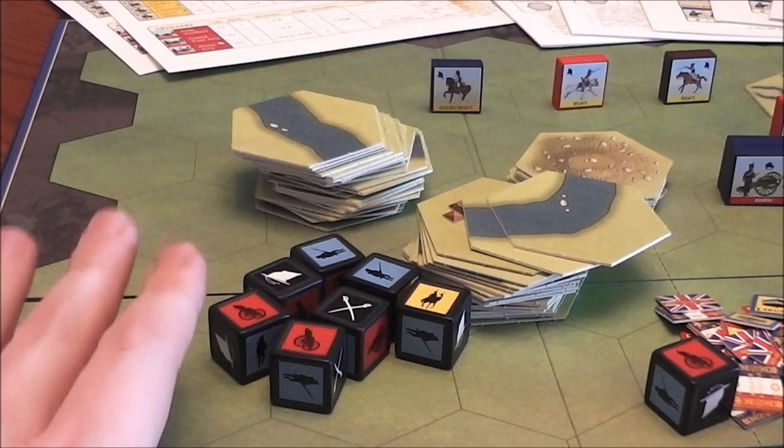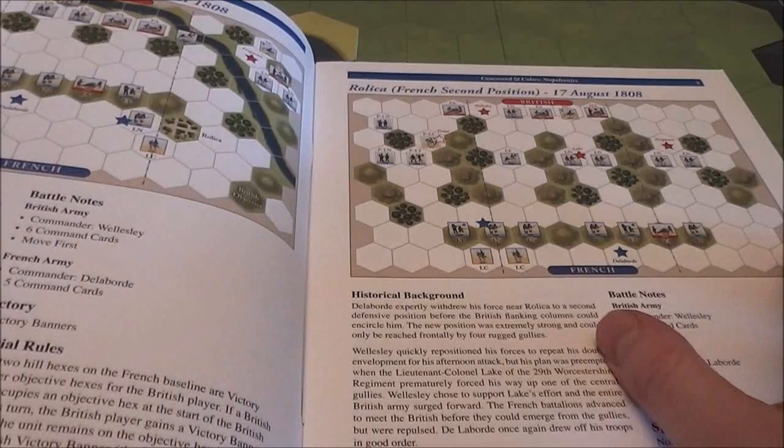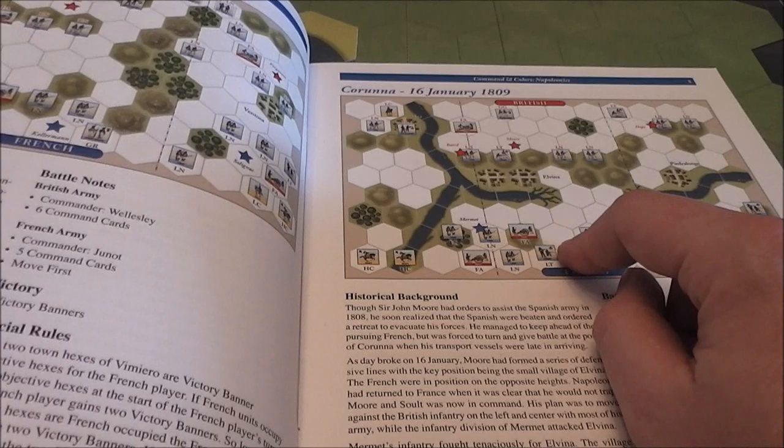In the game you're going to choose one of the scenarios in the scenario booklet — I believe there are about 10 or so. It gives you the arrangements of troops and terrain, and different victory conditions. Most are pretty straightforward. There may be different locations on the map you need to control for victory points. If you eliminate an entire unit, you'll get a victory point. Pretty much standard Command & Colors fare.